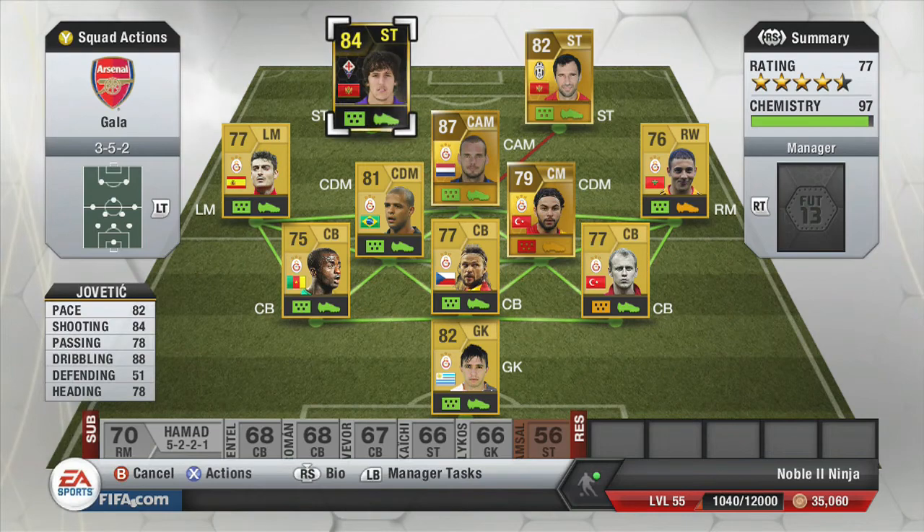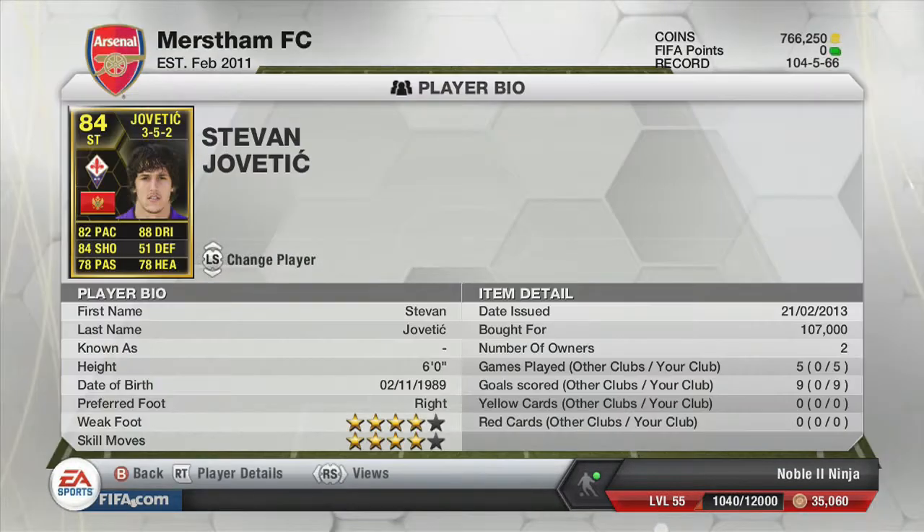Jovatic's base card stats: 82 pace, 84 shooting, 78 passing, 88 dribbling, 78 heading, and only 52 defence — but that doesn't really matter. He got 9 goals in 5 games, which is pretty decent, especially for me. He's got 4-star weak foot, 4-star skills, and he's 6 foot.